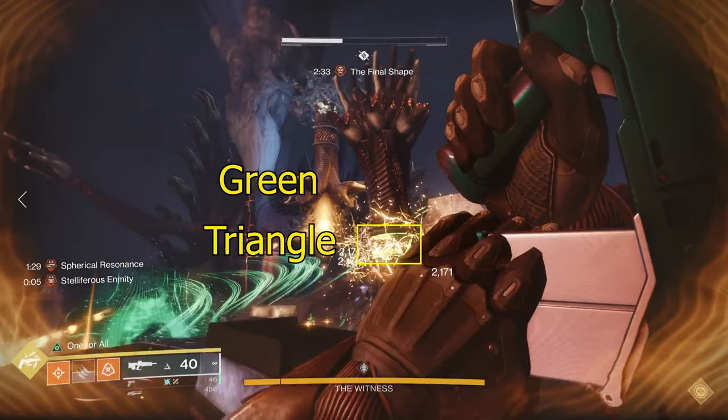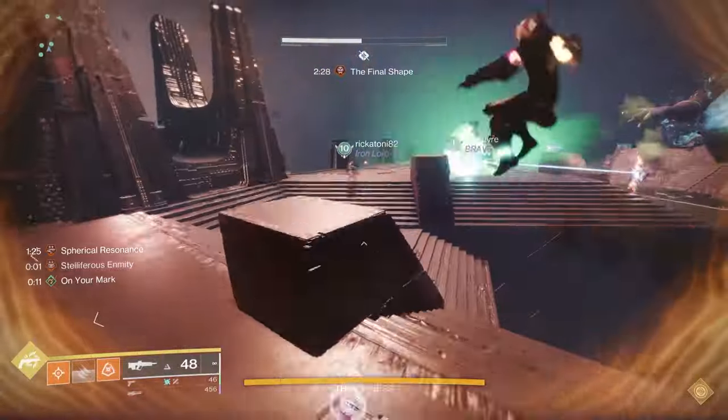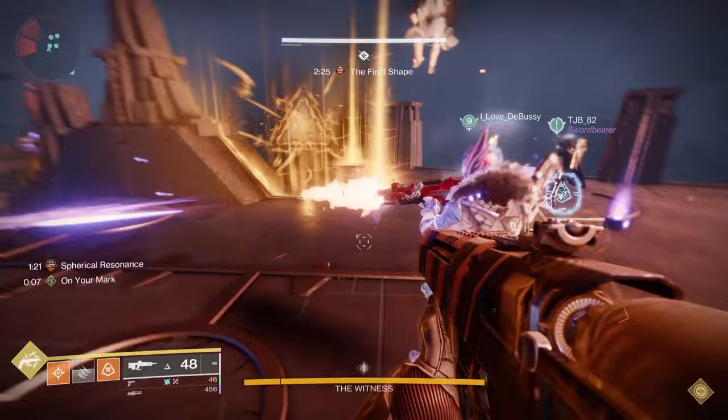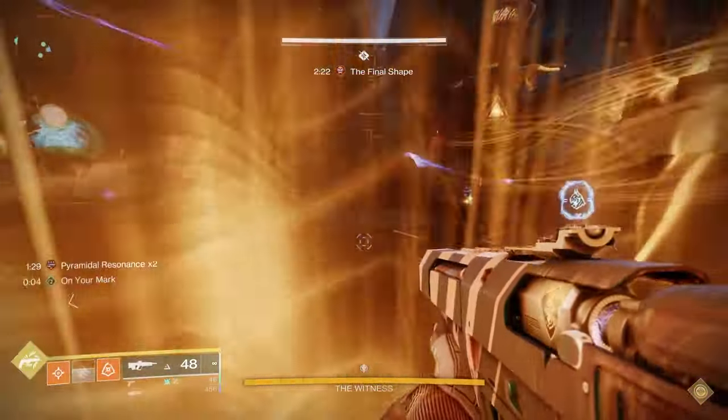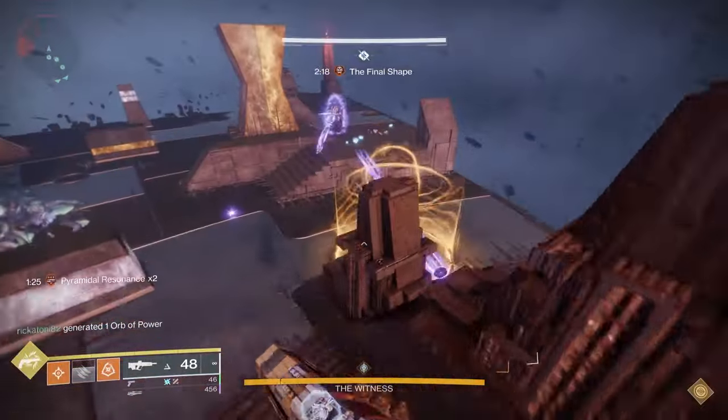If it's triangle, that can spawn anywhere on the map, right or left. It will generally spawn near where more than one Guardian is located on the map, similar to what's happened in previous portions of this raid. It is very important for the add clear people to not move too far forward in the arena, because that will cause the triangle resonance area to spawn in the middle of ads, and you don't want that.